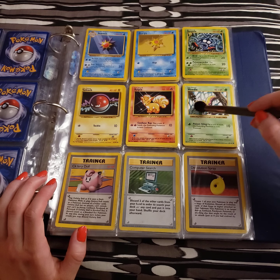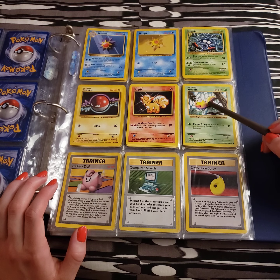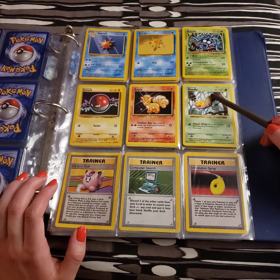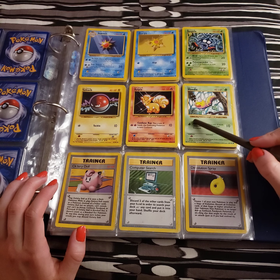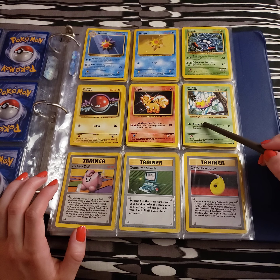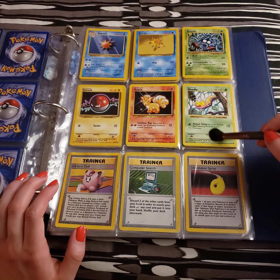We have Weedle up next. I always found Weedle is a bit of a pain to run into because of his ability to poison. Caterpie was much more trainer-friendly early on, because you didn't need to burn through Antidotes. And Weedle has Poison Sting, which does 10 damage with a chance to poison.